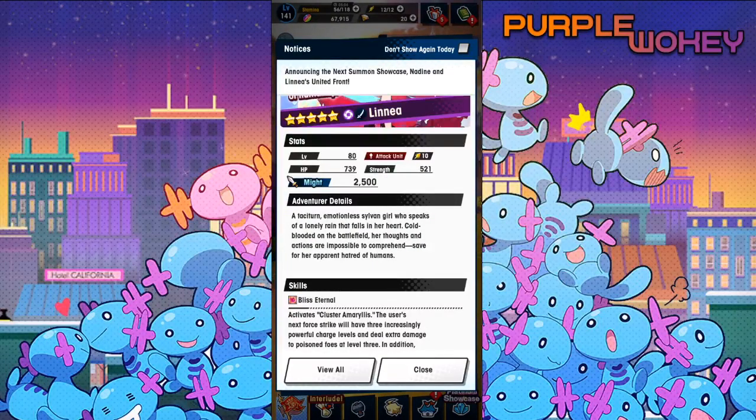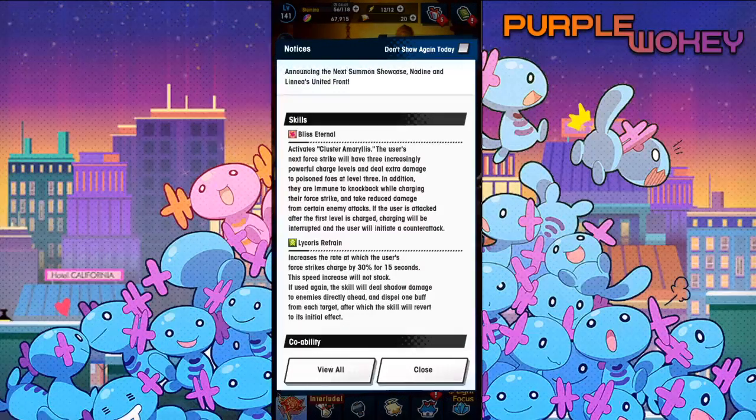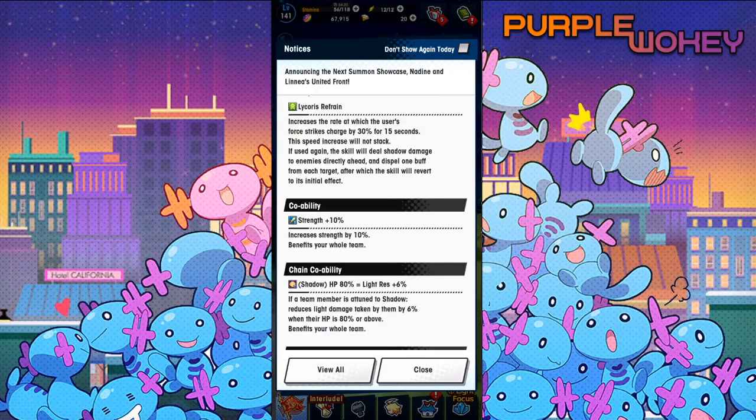Emotionalist Sylvan girl who speaks of a lonely reign that falls in her heart. Cold-blooded on the battlefield, her thoughts and actions are impossible to comprehend, save for her apparent hatred of humans. Activates Cluster Amaryllis — Bliss Eternal: the user's next Force Strike will have three increasingly powerful charge levels and deal extra damage to poison foes at level 3. They are immune to knockback while charging their Force Strikes and take reduced damage with certain enemy attacks. If the user is attacked after the first level is charged, charging will be interrupted and the user will initiate a counterattack. It's kind of like what Hunter Vanessa has, similar at least. Like Gris's Refrain increases the rate at which the user's Force Strike charges by 30% for 15 seconds. The speed increase will not stack.